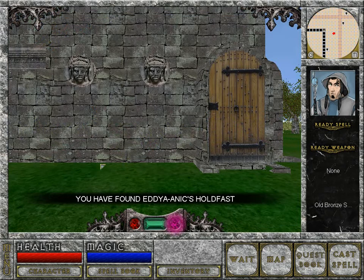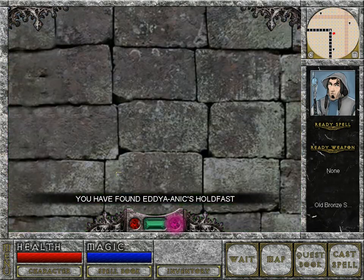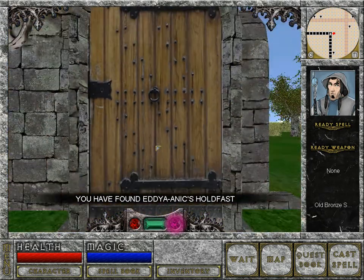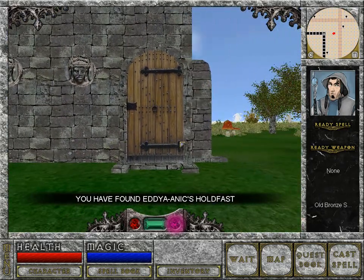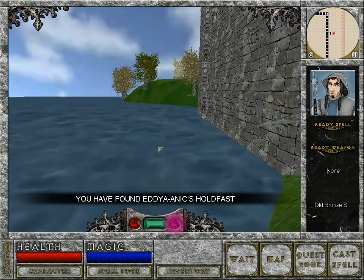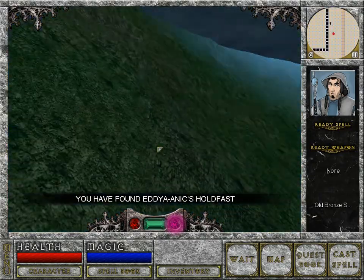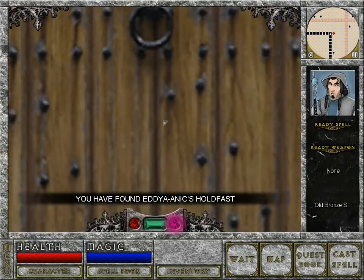Here we are, and I think you might agree it doesn't look too shabby. If you get up close you can see the fairly low resolution textures, but from far away it looks really good still. And the water — of course there are no reflections — and the underwater effects are still alright. So let's jump into town and see how that looks.